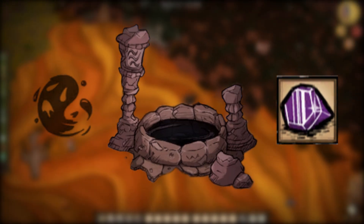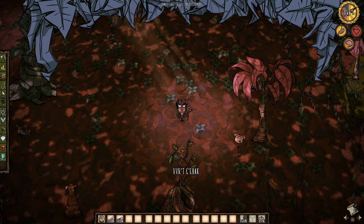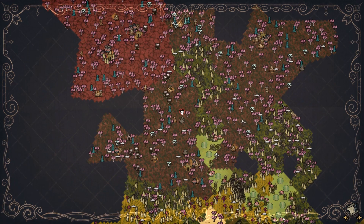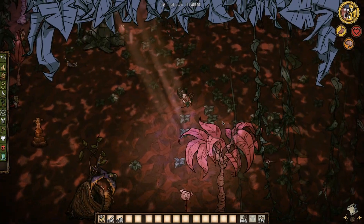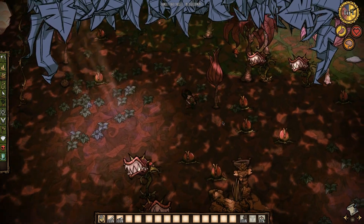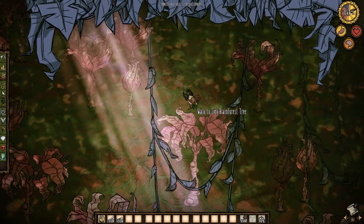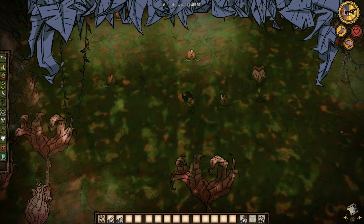Discovering the End's Well involves some extensive exploration, which I will walk you through right now. Starting from your spawn island, look for the poisonous biome, which can usually be found within a deep jungle. Walking through the biome will sap your health at an alarming rate, and a gas mask is essential for traversing. For this reason, it is recommended to wait on making this trek until the second Temperate Season, which starts around Day 35.